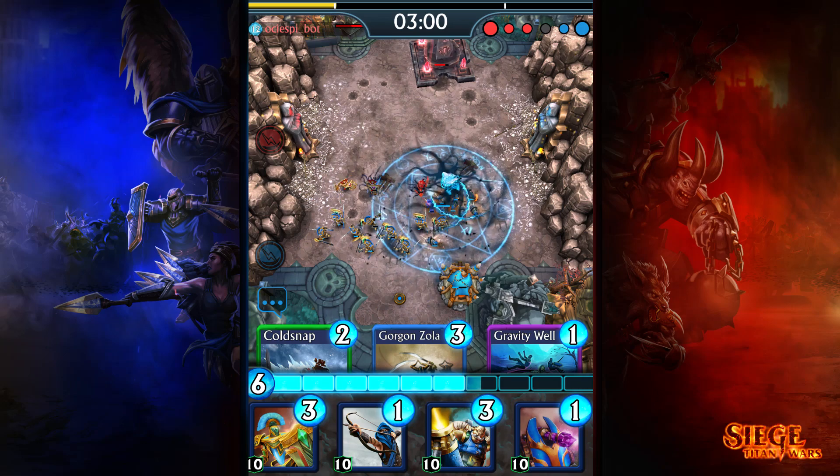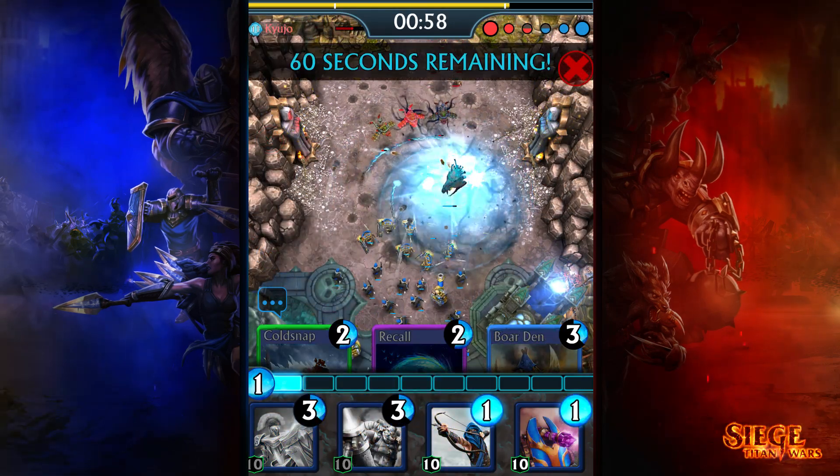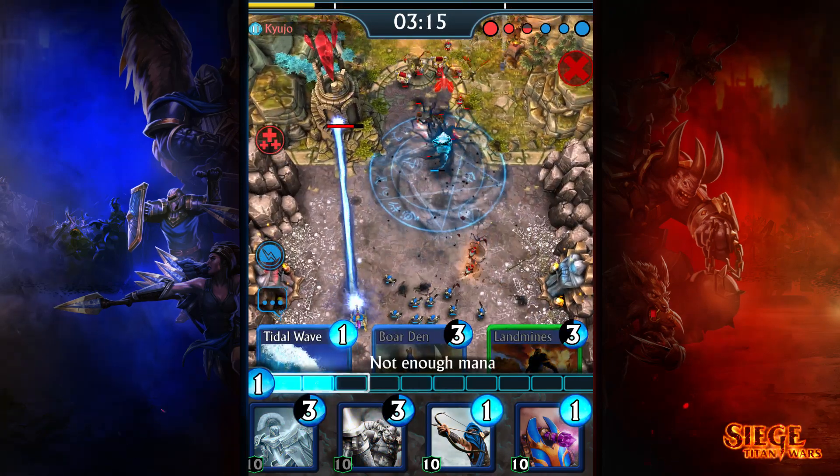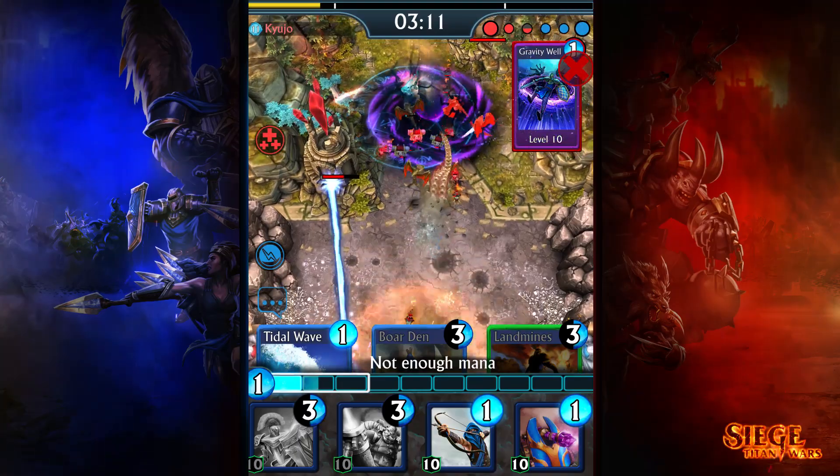And worse, with each unit he defeats, the Harbinger absorbs its soul, healing itself as it does. Since he's a flying unit, only ranged and flying units can attack him, but be careful not to feed him too many souls — it'll only make things worse.